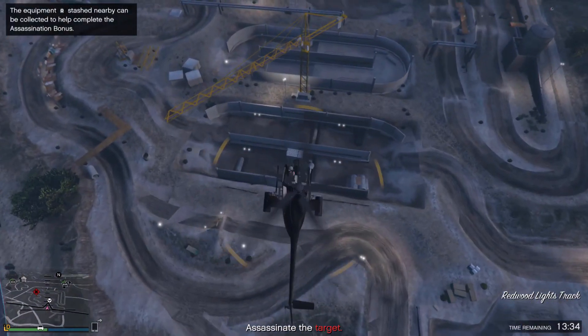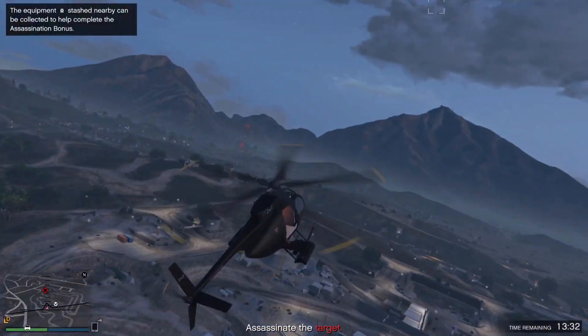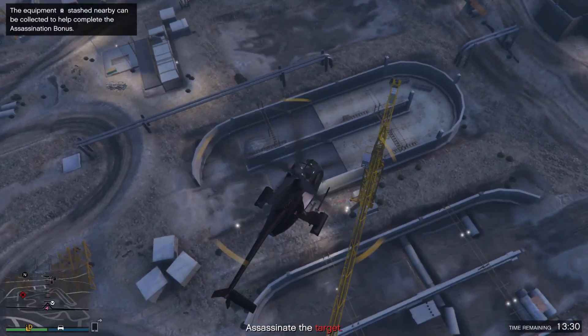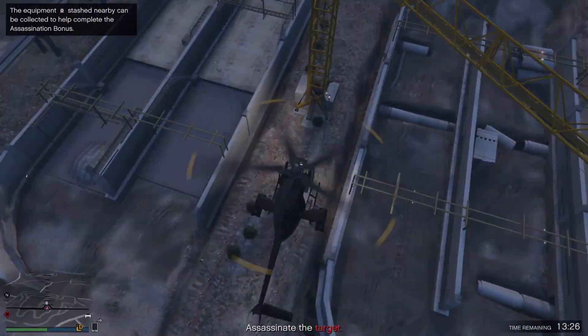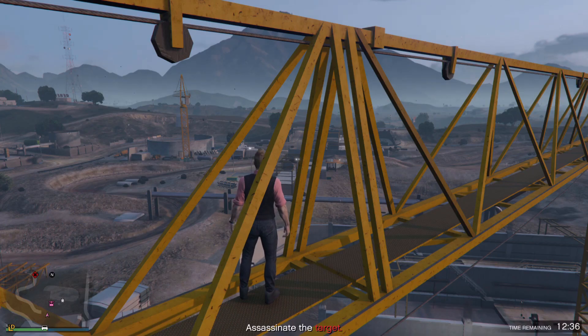Most of the CEO ones you pretty much have to come over to this crane if it's in this area. The other one will be on top of the water tower. Once I get up there I'll explain what to do next. If you get the location over here, you will need to get on top of this crane; the other one you have to get on top of the water tower. They're both honestly pretty easy.